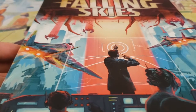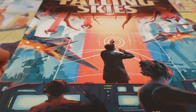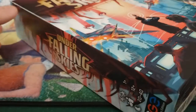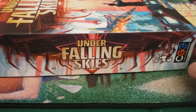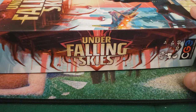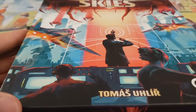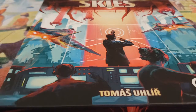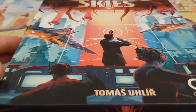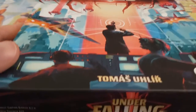Under Falling Skies puts you in control of basically Earth's command to try and thwart an alien invasion that is happening. It can be played solo, which is why I want to take a look at it. It's also in a small-ish box — I would compare it to maybe the Versus System two-player card game boxes. It's not one I would normally say you could toss in your luggage, but this is such a great game that I totally would anyway.